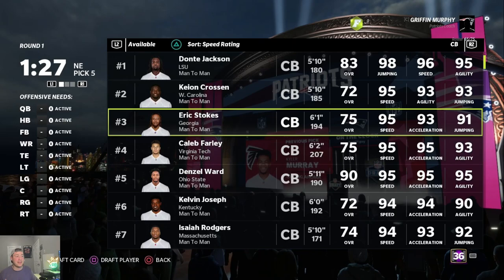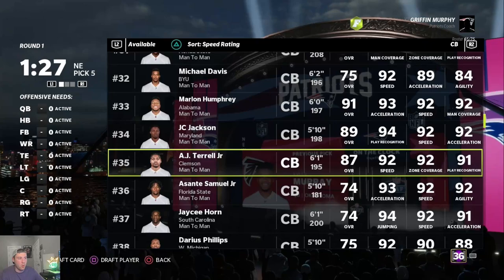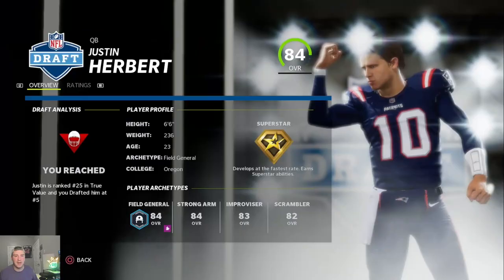Caleb Farley and Eric Stokes are obviously two of the best guys. In terms of other tall corners, Richard Sherman used to be that guy but he's not there anymore. There's also Michael Davis at six foot two — another guy you can go after. Pay attention to height as you're drafting, specifically on DBs. Don't let them slip if they're tall and fast — go grab them.